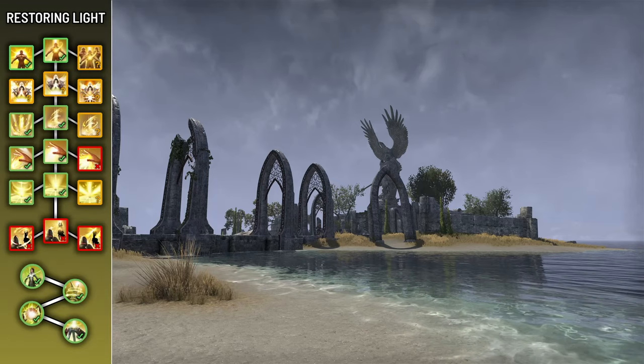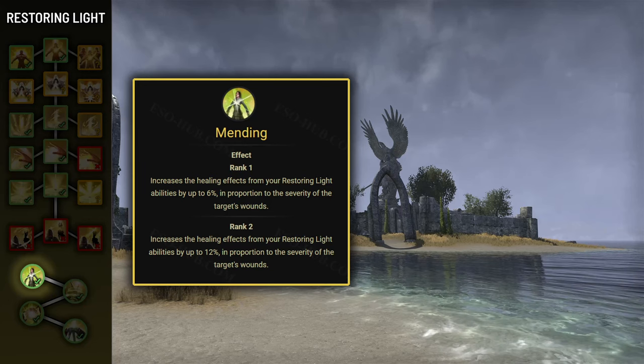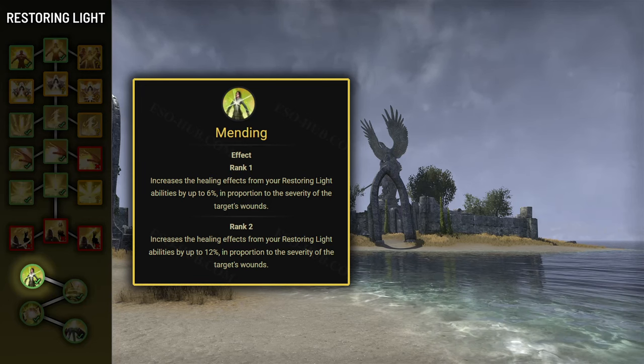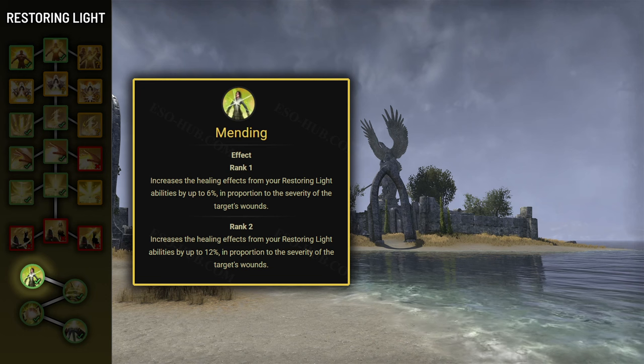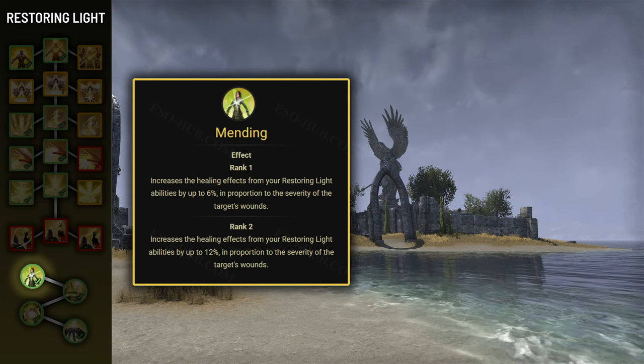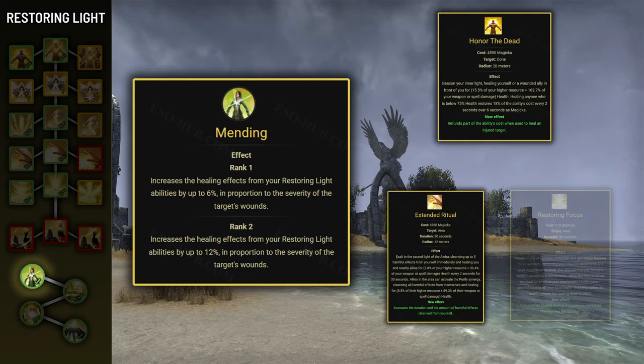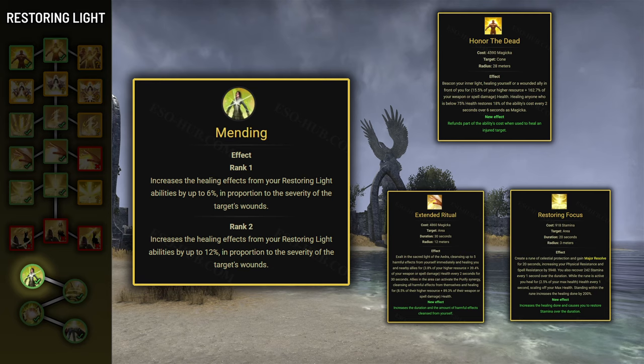Now let's take a closer look at the passives in the Restoring Light skill line. Mending increases the effectiveness of your Restoring Light heals by 12% depending on your target's health — someone at 50% HP would receive 6% increased heals. It's an extremely important passive, as Honor the Dead, Extended Ritual, and Restoring Focus will account for a lot of your heals.